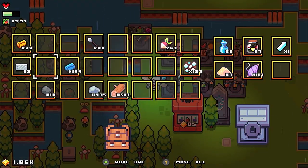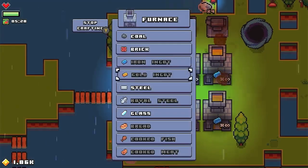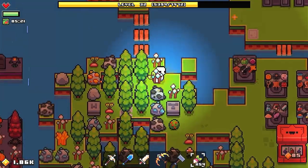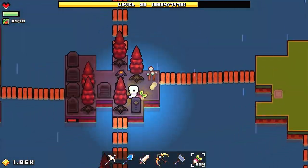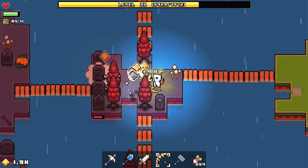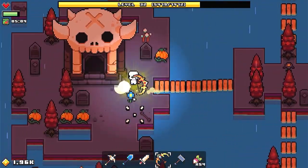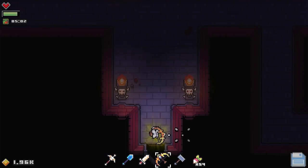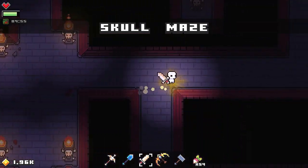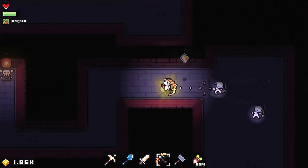Now we have a whole bunch of extra volts. Alright, this is take two of the skull maze. Hopefully we can get past it now. I can't even get past this freaking area. I don't want to pick up that many resources. So at least we kind of know our way around here since we were here before.